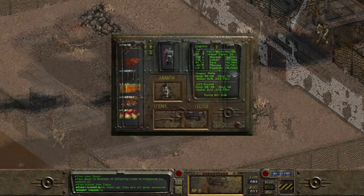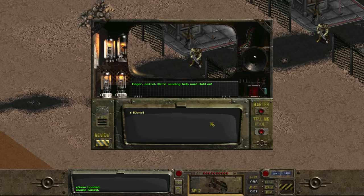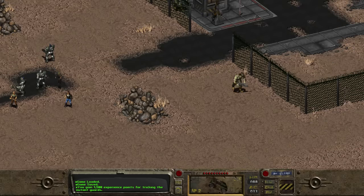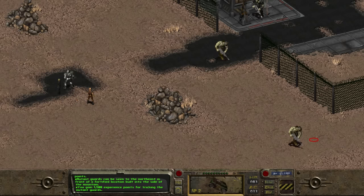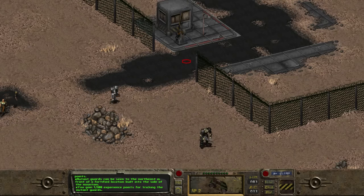There is another way. We recall the super mutant in the Deathclaw cave was holding a radio — at the time, all we heard was static. But now that we know the mutants were coming from this base, we pull it out to try again. We hear a deep voice: "Command to patrol, what is your status, over?" We can respond that we're under attack by a large group of armed humans requesting assistance. On the other side, we hear "Roger, patrol, we are sending help now" — and most of the mutants guarding the door walk out the front gate and leave.